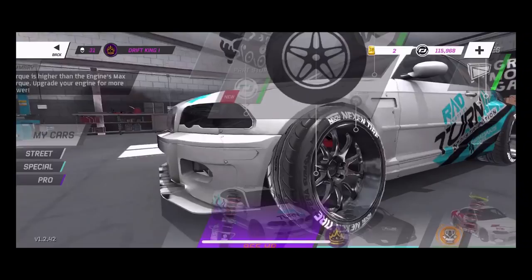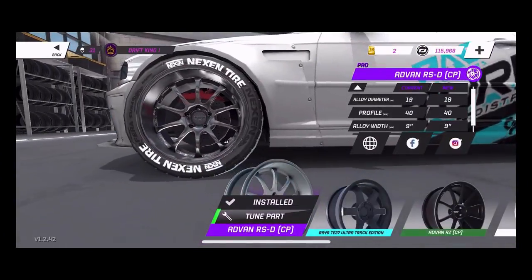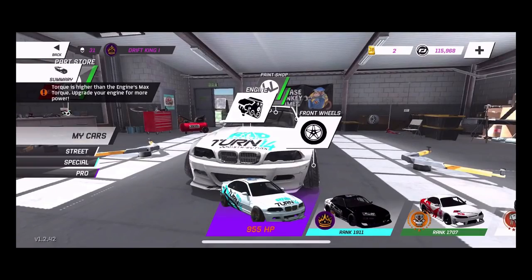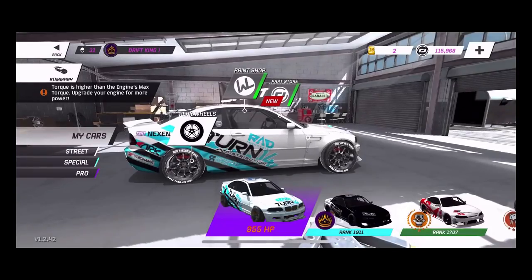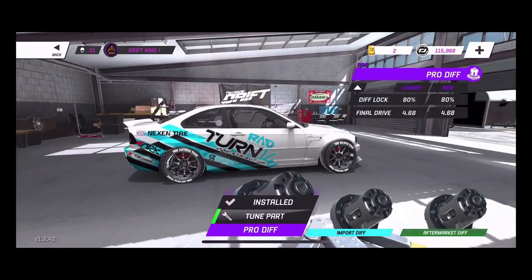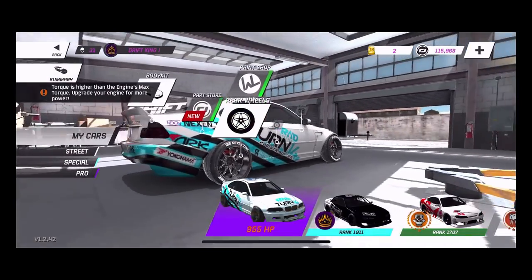We're running seven and a half degrees of negative camber, negative one and a half degrees toe, seven caster — that's what we're running for our angle kit. For front suspension I'm running 0.11 and 13 grams of stiffness. For the front wheels I'm running nine inch wheels with a 35 millimeter profile. For the rear angle kit we are running negative 1.64 and 1/16th of toe. For rear suspension we're running 11.11 and 11 kilograms. For our rear diff we're running 80 percent and a final drive of 4.68.